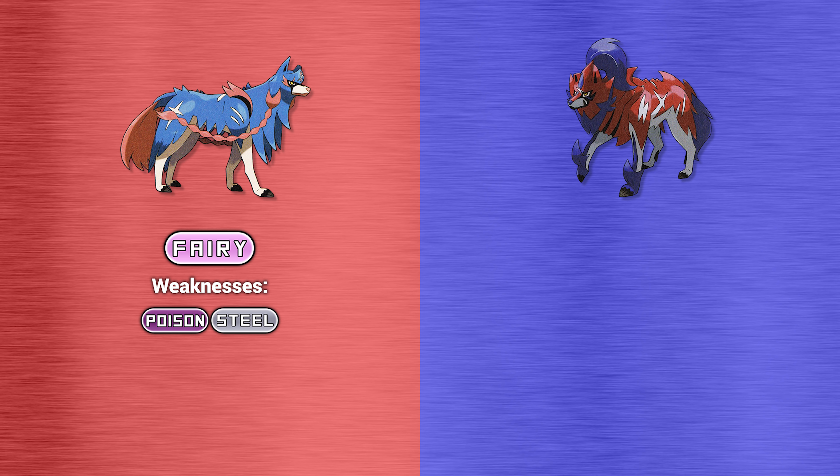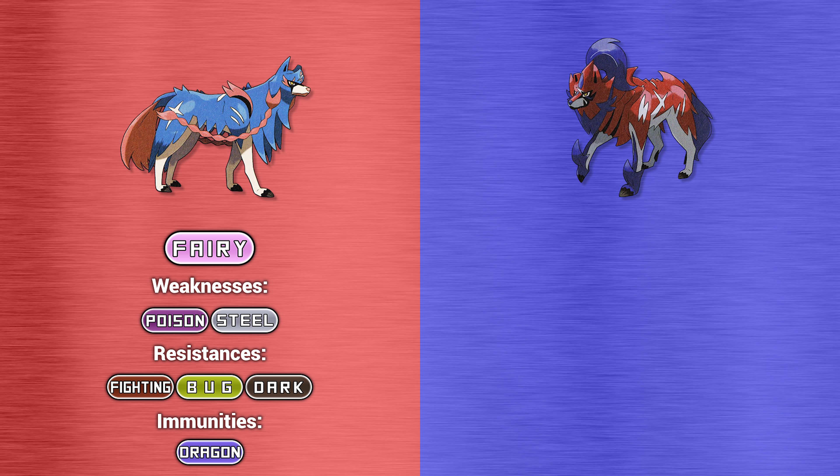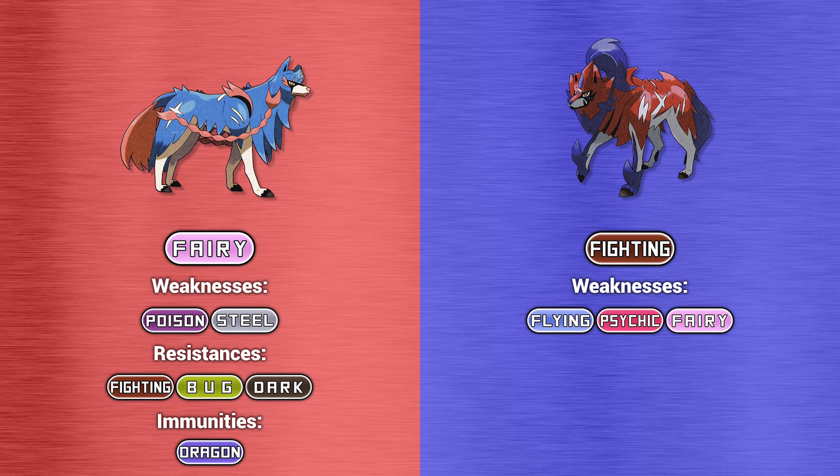Now let's have a look at their typing, weaknesses, and resistances. Hero of Many Battles Zacian is a pure Fairy-type Pokemon, which makes it weak to Poison and Steel type moves. It resists Fighting, Bug, and Dark type attacks, and is completely immune to Dragon type moves. Hero of Many Battles Zamazenta is a pure Fighting-type Pokemon, making it weak to Flying, Psychic, and Fairy type attacks. It resists Rock, Bug, and Dark type moves, and has no immunities.